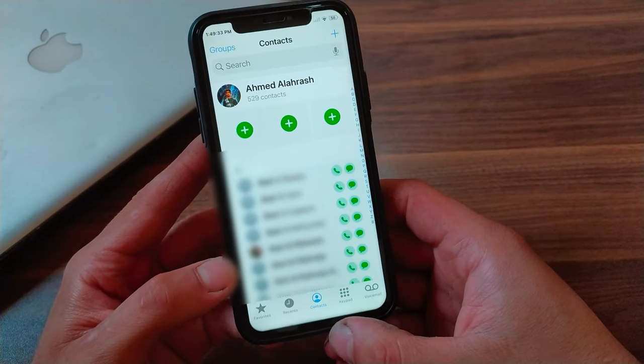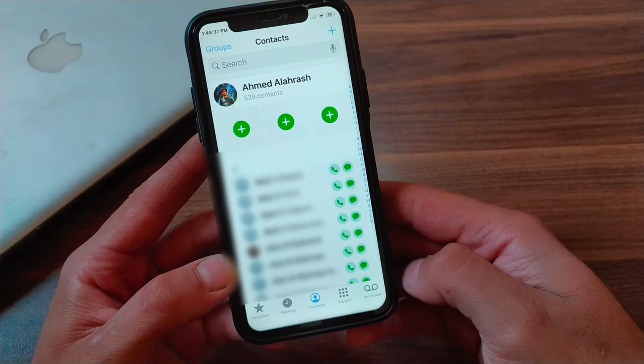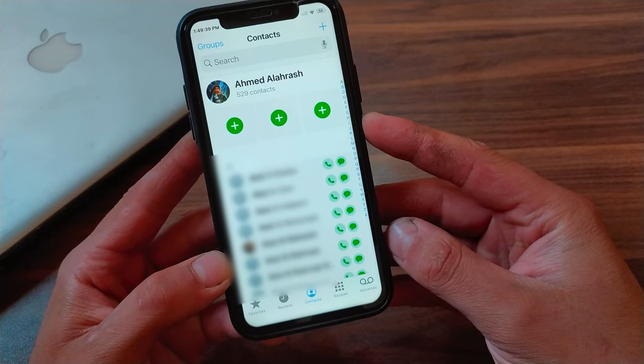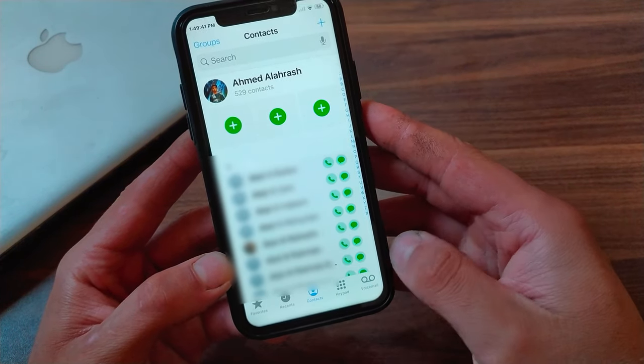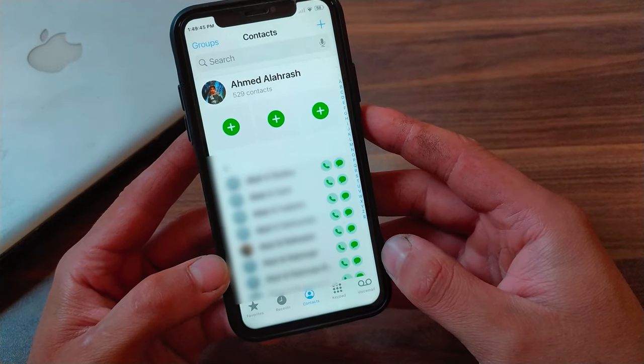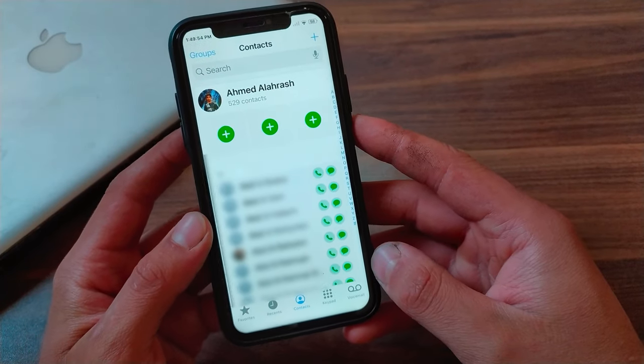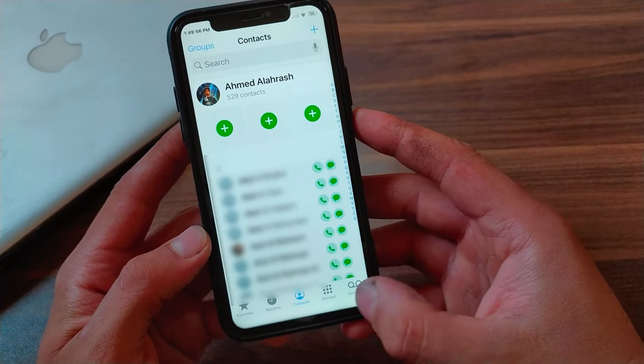The next tweak is Bunk Water. This tweak completely redesigns the phone app contact screen, bringing a refreshed phone and contacts interface. It lets you pin at least three favorite contacts to the top for faster access, and displays contact option buttons next to each contact along with their photo, making it easier to get in touch.